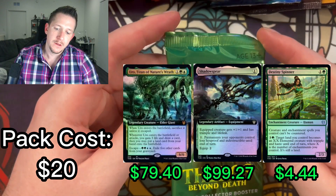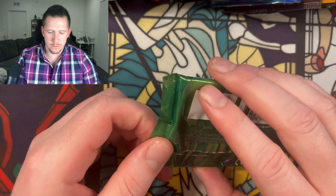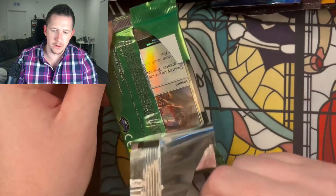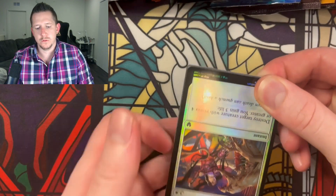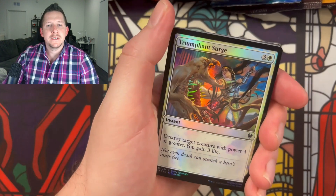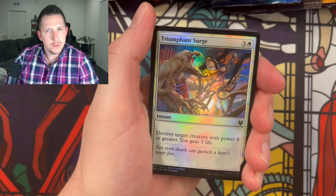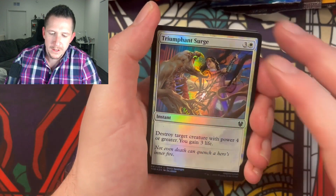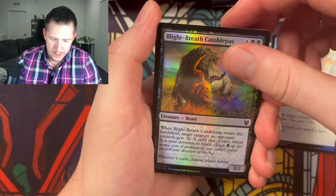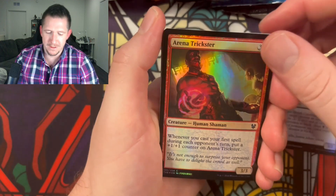Moving on to Theros Beyond Death, one of my favorite sets because of the Greek mythology theme. It was one of the first bundles I ever bought, and the first mythic I ever hit in Magic was Erebos in the constellation art. The top card I'm guessing is Shadowspear extended art foil — extended art foils are almost always the top cards to hit. First cards out: Triumphant Surge, Blight-Breath Catoblepas, Arena Trickster, Final Flare.